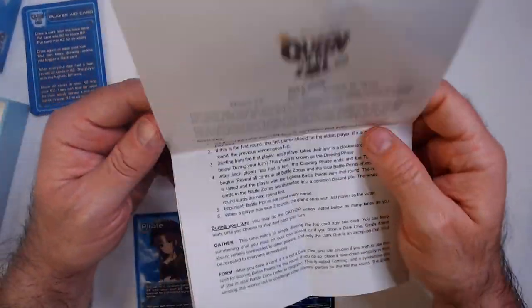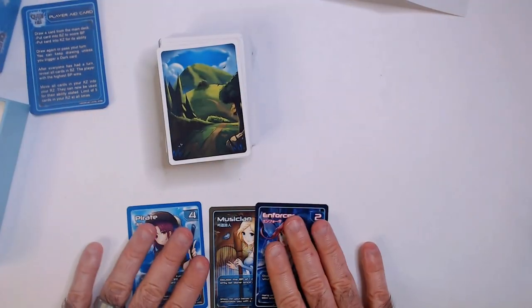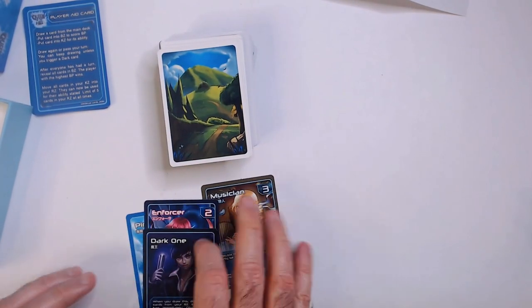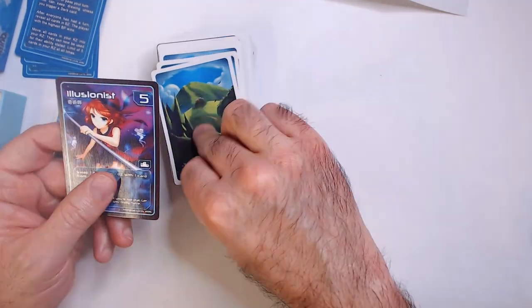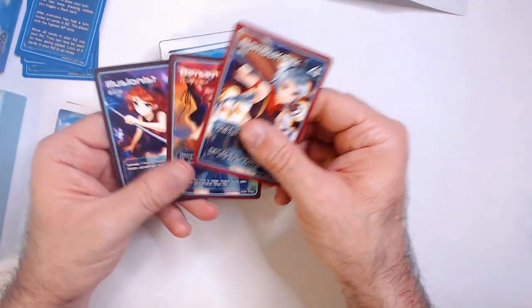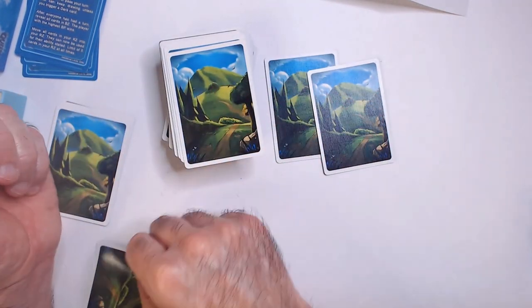So we've gathered these cards — we're doing pretty good, we have three cards. You can keep going. If you get the Dark One you pretty much lose your turn. The next person will go; they start to gather into their hand — they got a five, a three, a four. Some of these have abilities. We'll put these into the battle zone. We'll keep this one horizontally into the keep zone.